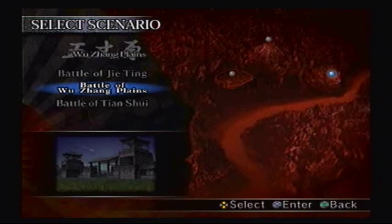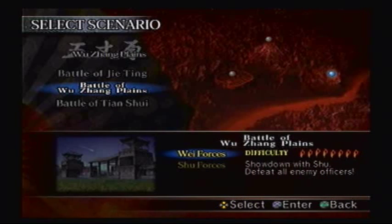Now this weapon's for Sima Yi, suggested by YouTube user Doug Holmes, who ironically also suggested Zhuge Liang so many parts ago, and it's in the exact same battlefield — Battle of Wuzhong Plains.